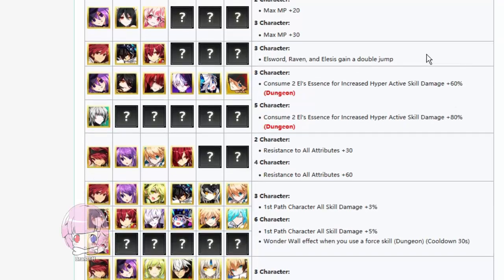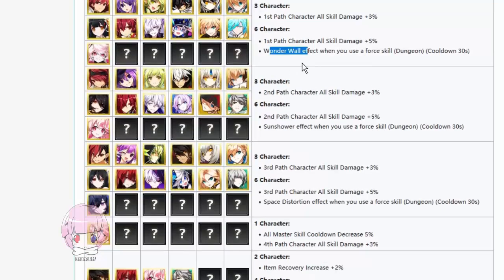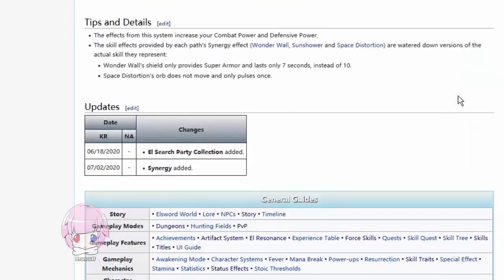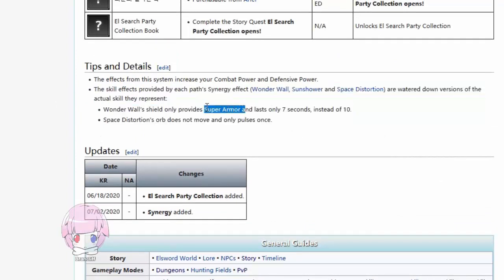It's also weird because you might think they just didn't want to use certain classes more than once, but they definitely did — Furious Blade is right here in the first path and also in the double jumps. A warning about these force skill activations: at the very bottom of the page it does warn you that it's a crappier version of the skill you get. Wonderwall only provides super armor and not red damage, and it only lasts for 7 seconds instead of 10. Space Distortion's Orb does not move and only pulses once. I don't know what makes Sun Shower worse, but I'd probably go for Sun Shower — I love Sun Shower, man.